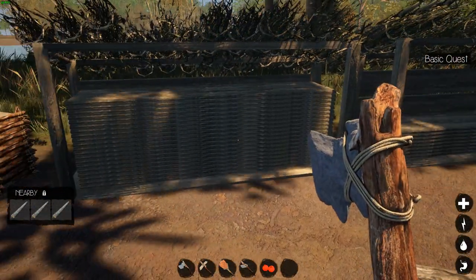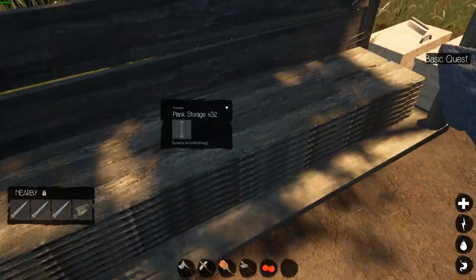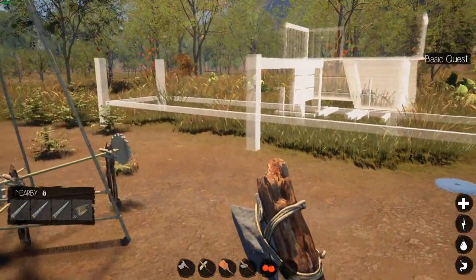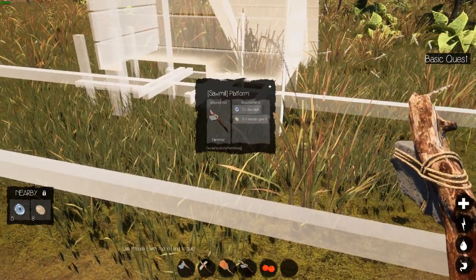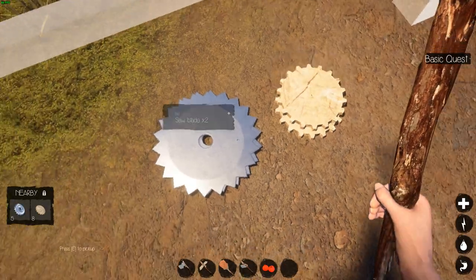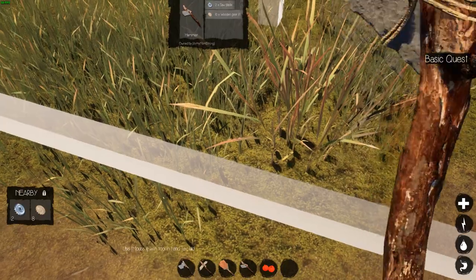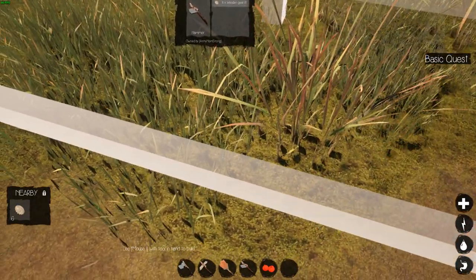As you can see, we have refilled our well — not all the way. We are at 40 on the two-meter planks and 32 on the one-meter. So let's get our handy dandy hammer out. We need five saw blades and ten wooden gears, which I think we have here stacked up. I might have to make a couple more wooden gears — I got eight.